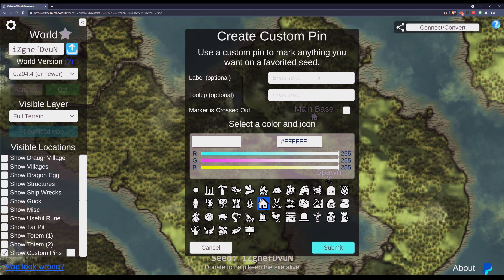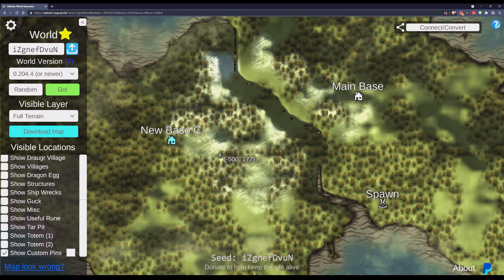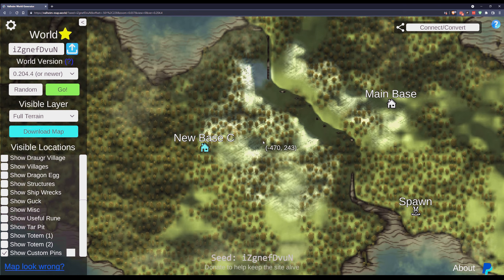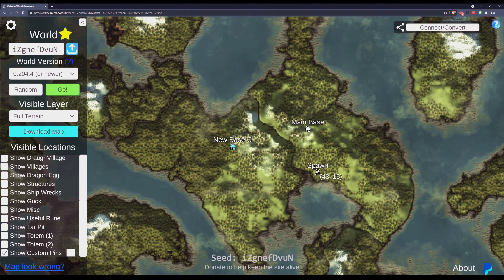I can say 'new base' and change the color a little bit, and now I have this on my map for future reference. You'll also notice that it's giving coordinates as I move around the map. Your spawn starts you off here, and as you move around, your base is located at various coordinates.